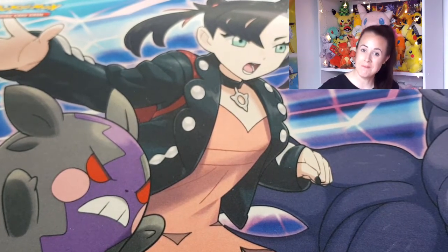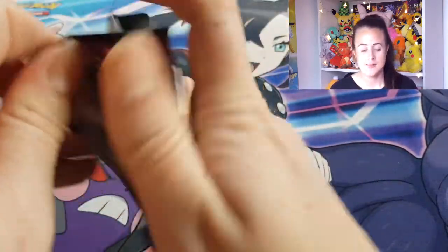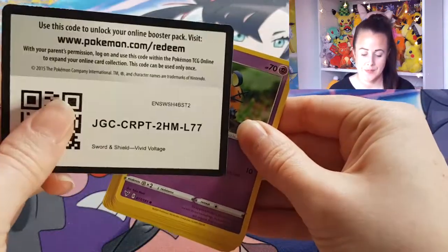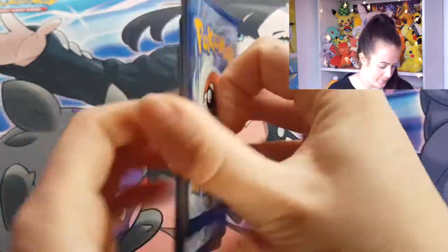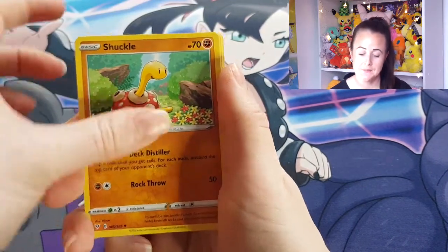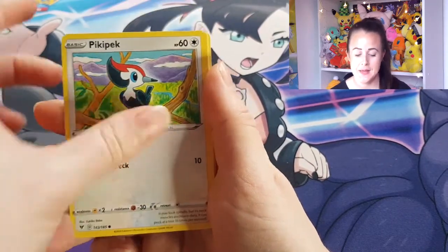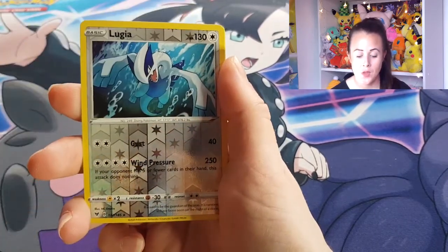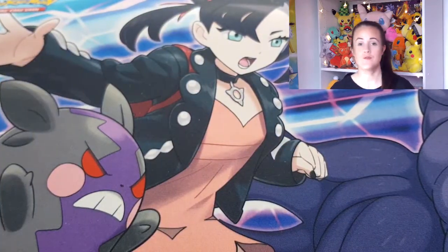I'm destroying my back with where I'm sitting. Right, last pack for Pikachu. There is the last code for today. We've got Fire Energy, Shockle, Cramorant, Drone Rotem, Dedenne, Pick A Peck, Chewtle, Riolu, Chimeco, Reverse Holo Lugia, and a Manectric for the rare.